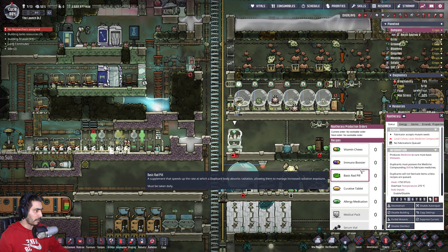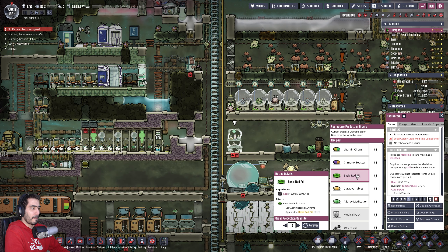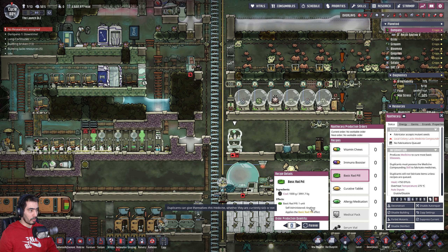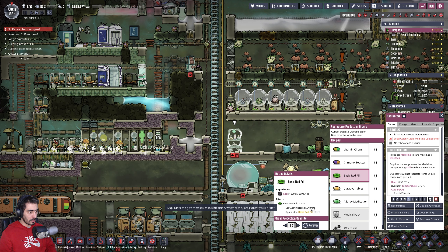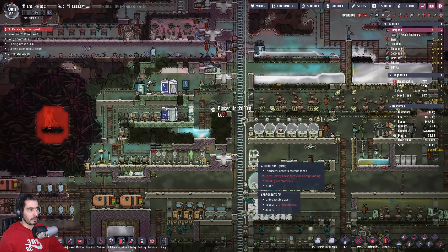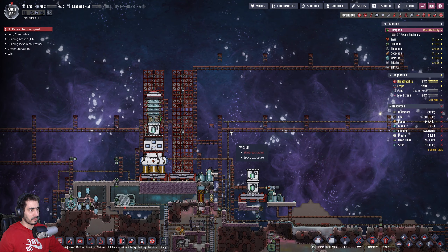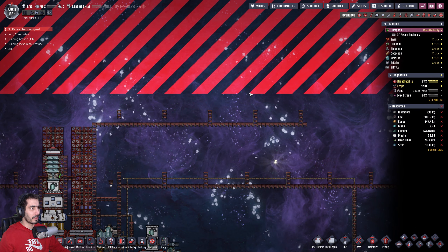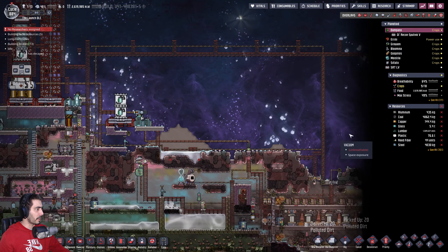Where's the apothecary? Rad pill — that's one kilogram. Let's do ten. They should be able to prevent things, at least. Let's see how that goes. We have lumber — things are okay. Nothing is getting broken, at least. That's what I think.